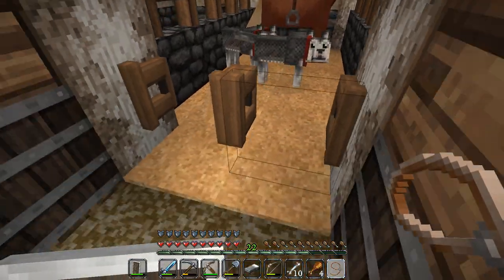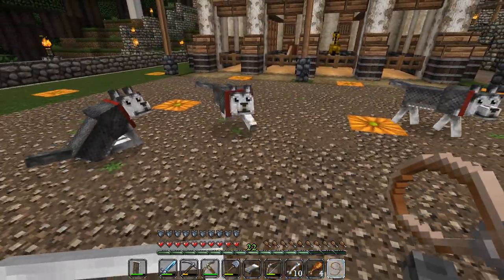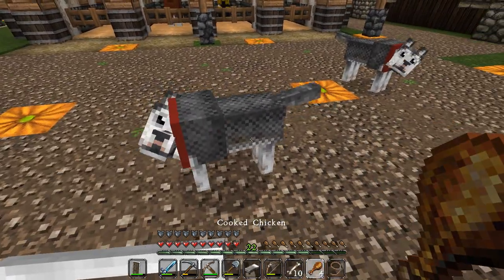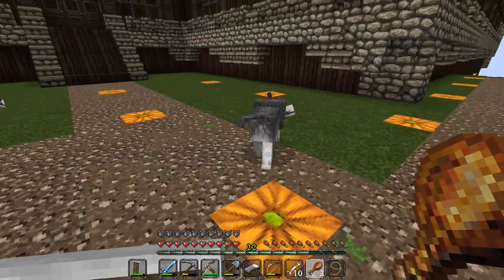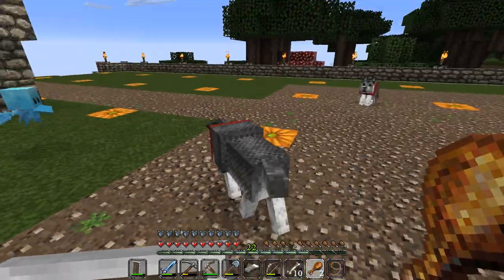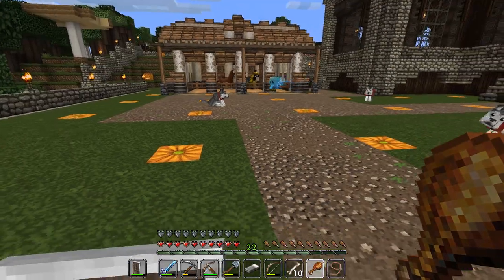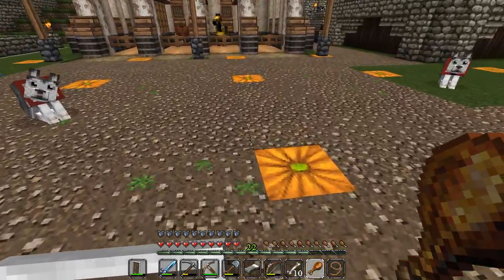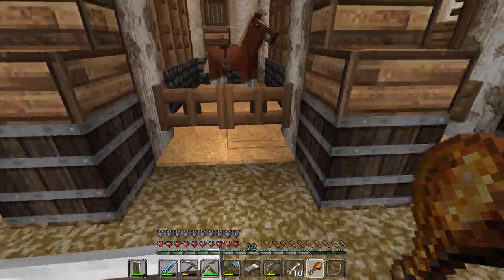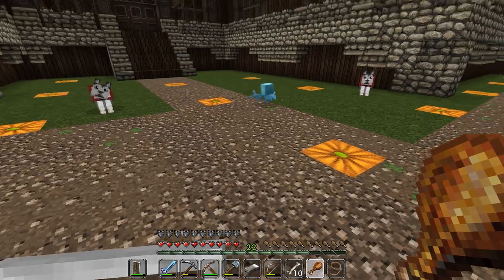We'll have to give these guys some buddies now. Sit. Sit. Come here. Sit. I fed everybody. I'm going to have to build some dog kennel too. That's two horses. I really want to get some mooshrooms, but I'm really not sure how to get them over here.